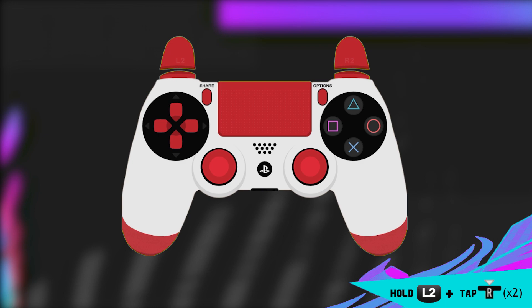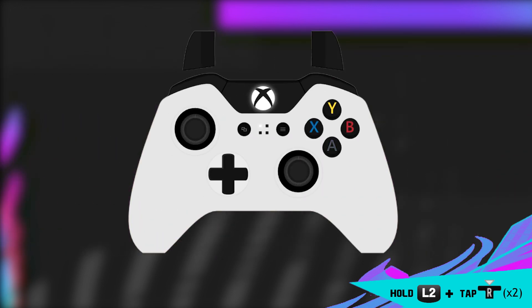Instead of tapping down on L3 and tapping down on the right stick 3 times, all you have to do now is hold L2 down and then tap down on the right stick twice while the ball is chest height. And the Xbox follows the same button scheme — just hold down LT and tap down on the right stick twice.